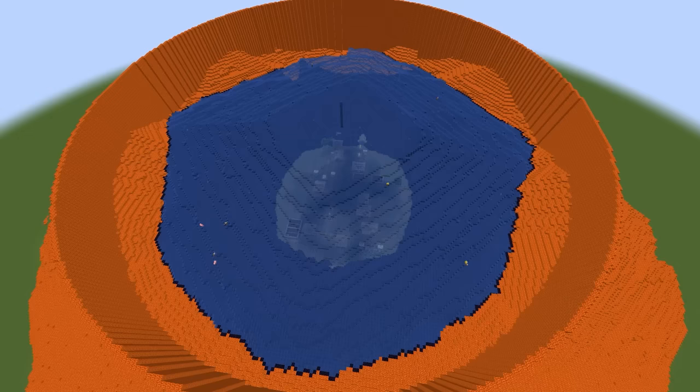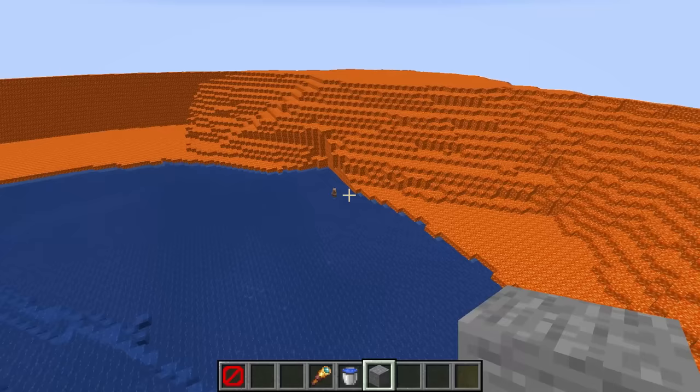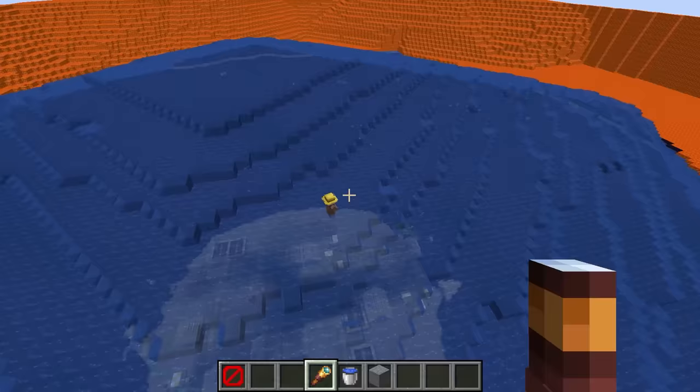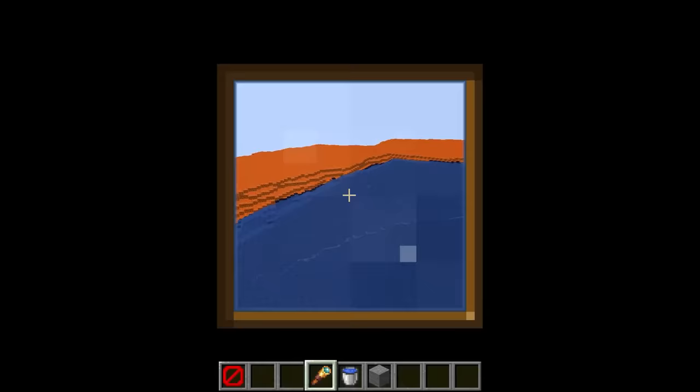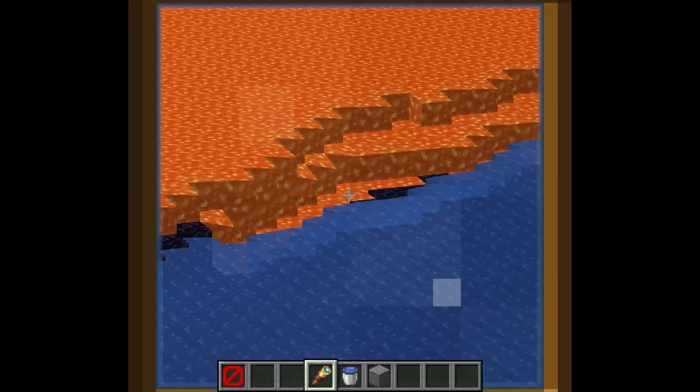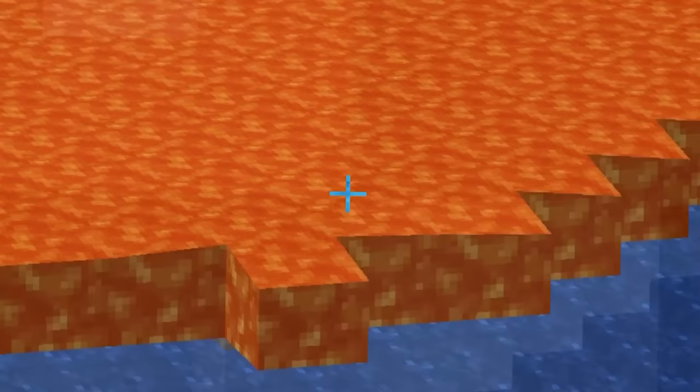I wonder what happens if the water meets the lava wall. The water just stopped flowing, and this proves my coding skill sucks once more. The lone survivor of the entire village is standing there with a carrot — at least you have something to eat. The lava blocks are a little bit higher than the water blocks.